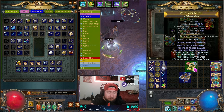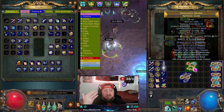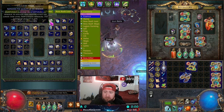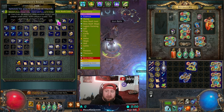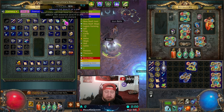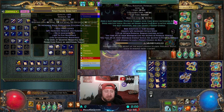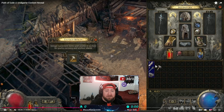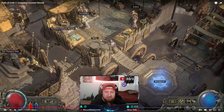You can see that my claw has a quality of 20%. When an item has more quality it increases the damage of your weapon, increases the modifiers, increases critical strike chance and physical damage — it just makes everything better. So eventually you will want to get quality on everything. The whetstone increases quality of a weapon, armor scraps increase quality of armor, the glassblower's bauble increases quality of a flask or tincture, and the gemcutter's prism increases the quality of a gem.